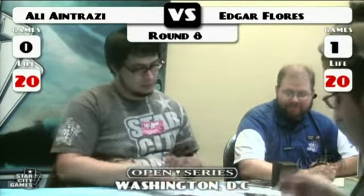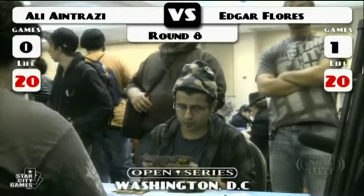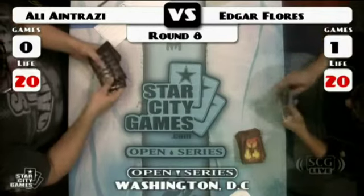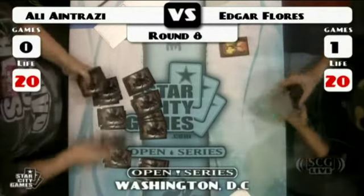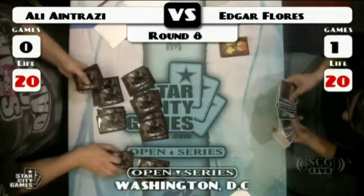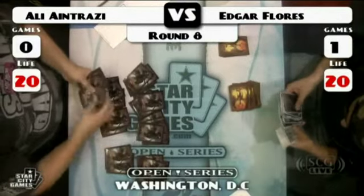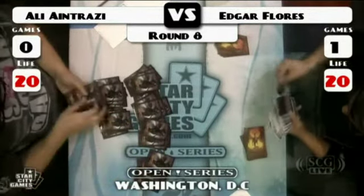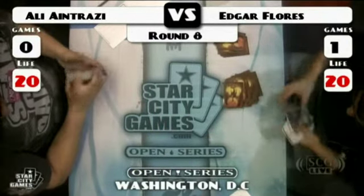Why definitely Blightsteel? Because that card was the one eating cargo for breakfast — somebody said he said that. Looking at Edgar's sideboard: he's got Ratchet Bombs, which could be helpful against Grand Architects and Thrummingbirds, though it'll hit his own creatures too. He's got Divine Offering, which he should bring in because Ali's playing big splashy artifacts — nice targets for it.